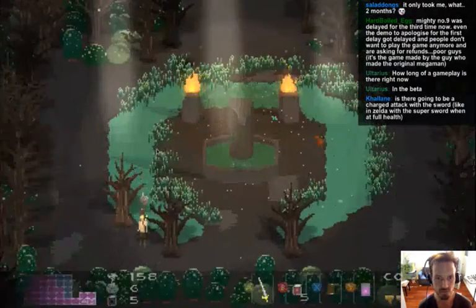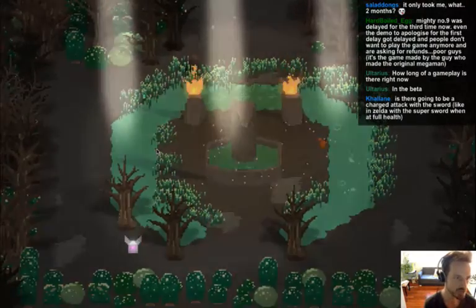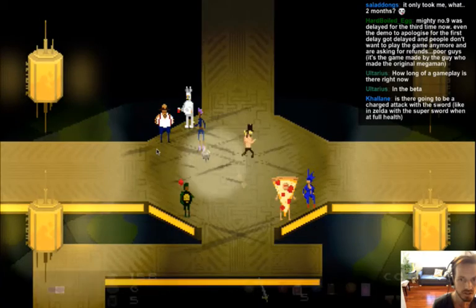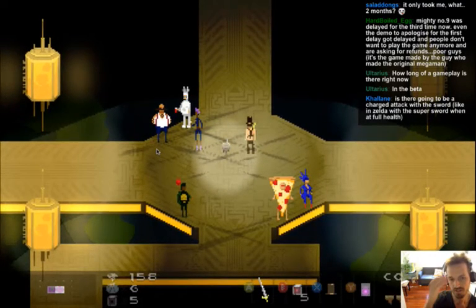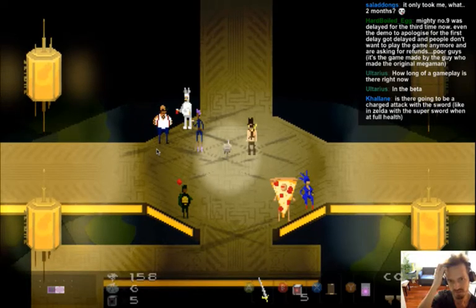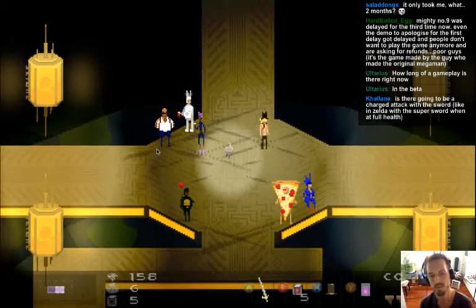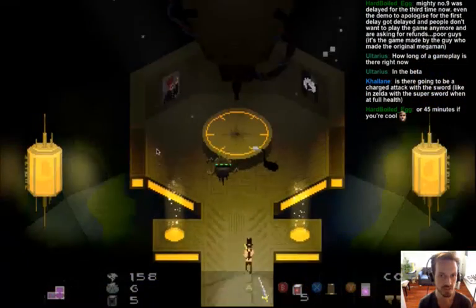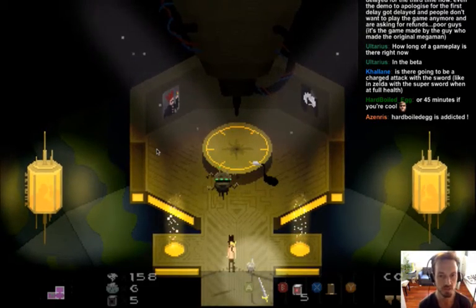Can craft two things if 40 more diamonds are found. There will be a charged attack — it's a planned skill you'll develop in the psychedelic dungeon seen earlier. Various skills will be learnable there, including the charged attack.